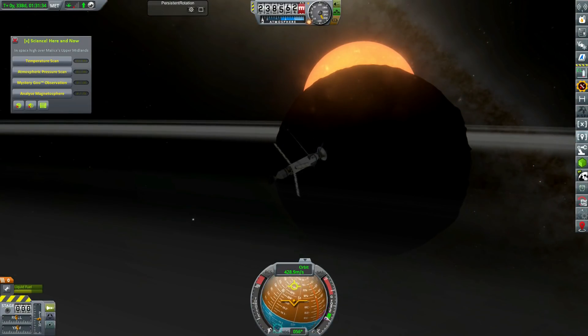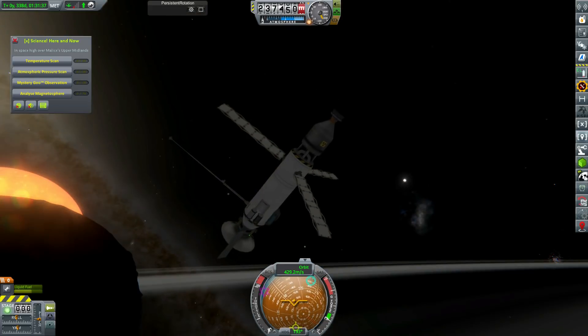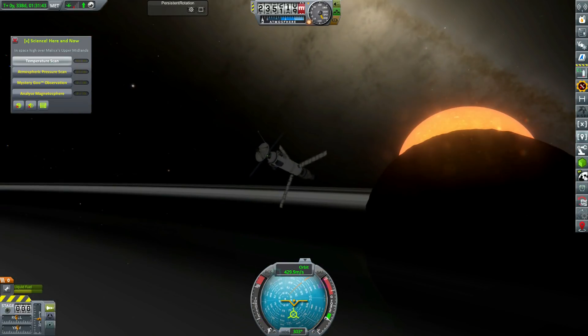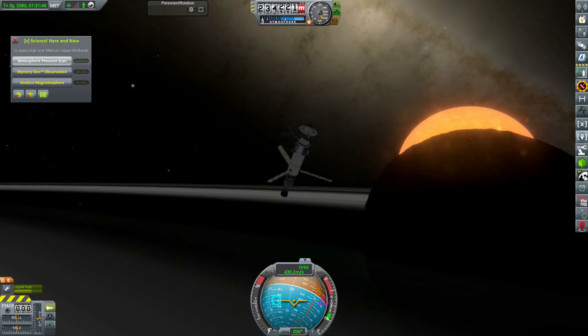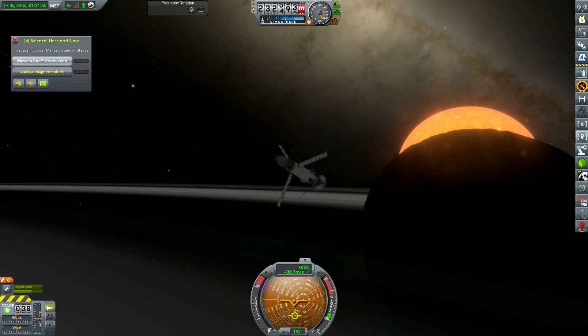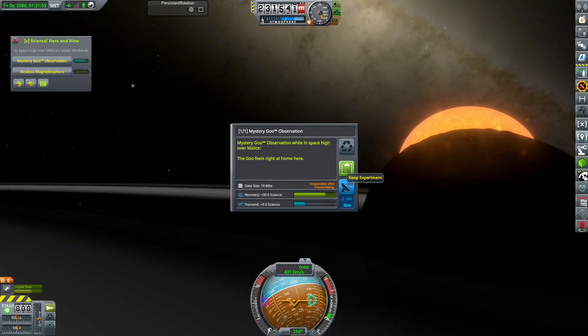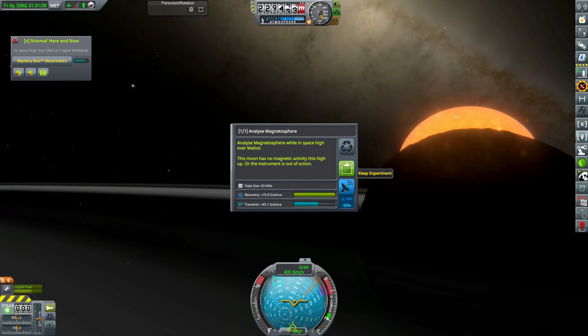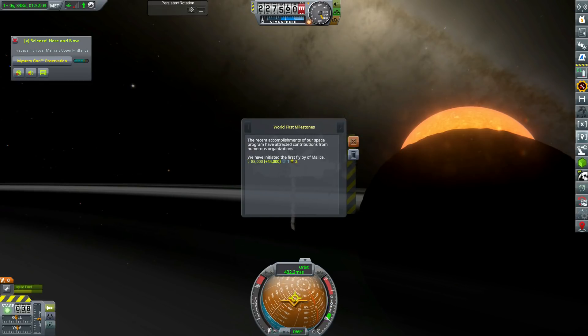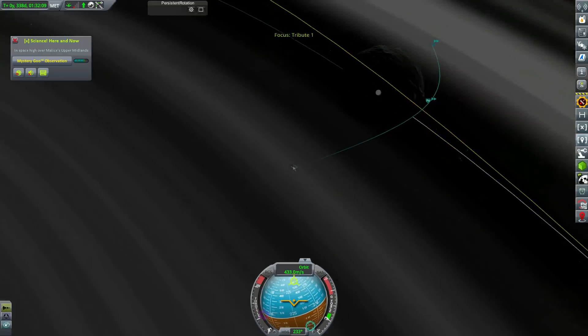Here we are at Malice — not in the most graceful manner, considering I forgot to put any reaction wheels or reaction control thrusters on this spacecraft. We grab a temperature scan: 'instrument reads zero as if it were in a vacuum.' People haven't been particularly busy writing reports for Malice. The magnetometer: 'this moon has no magnetic activity this high up — or the instrument is out of action,' which wouldn't surprise me given how much we've been spinning. We initiate the first flyby of Malice.